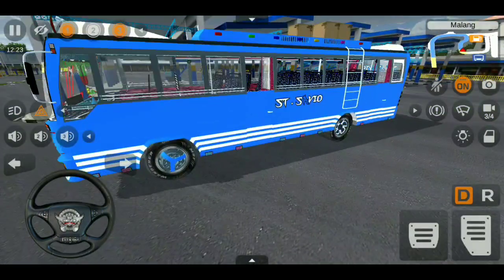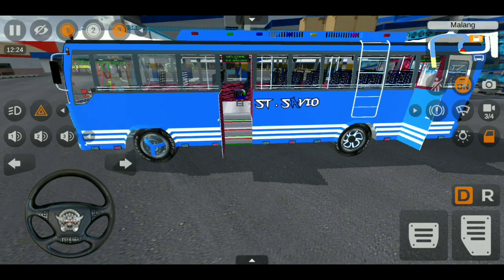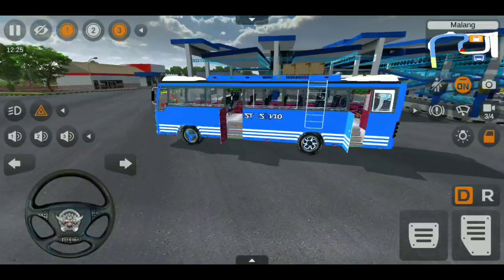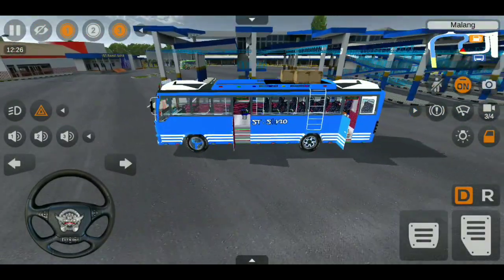Now let's talk about the passenger door. When we open the passenger door, you can see the board 'Welcome to St. Savio'. If you look at the front and back, you can see the load on the front. There is a default load, so there is an animation.